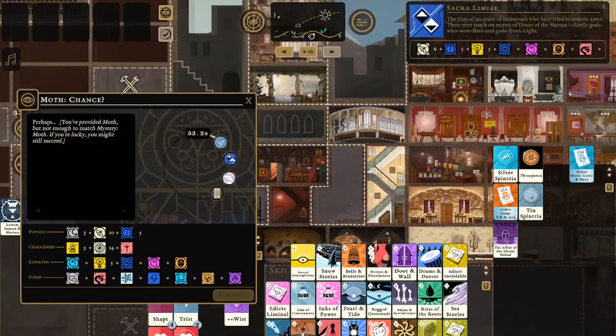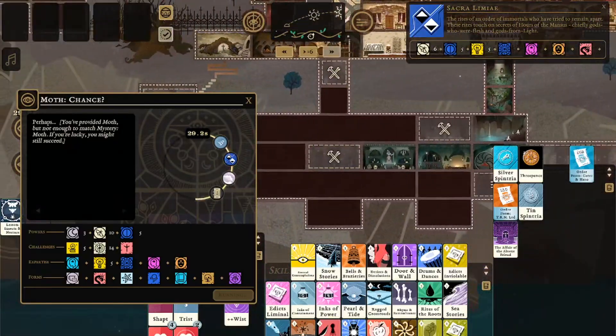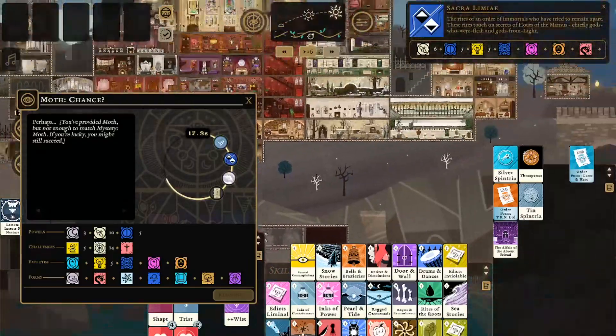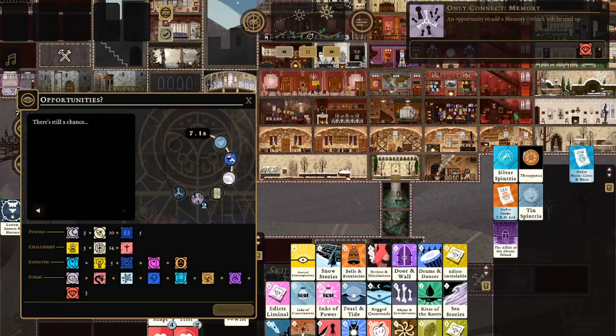There are loads of game hours in one playthrough. So far I've only unlocked the ability to have a minor ending and I'm 33 hours in. If I want a super duper awesome ending, then there's more gameplay hours remaining.